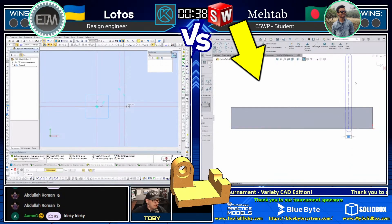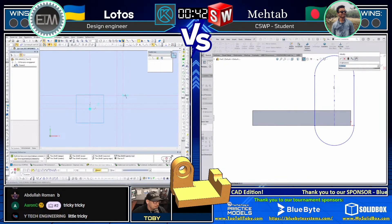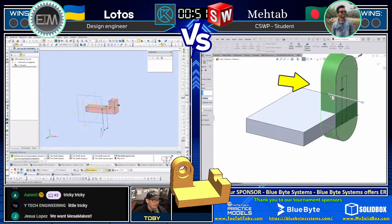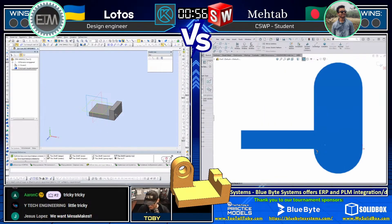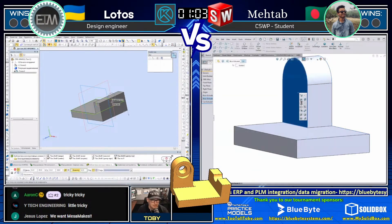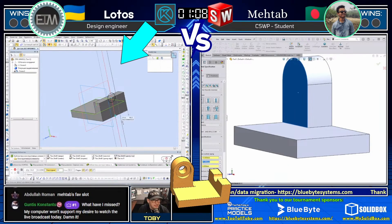Matab is already getting in there, creating his solid geometry — first blood. He's jumping into the slot command, which we love seeing on the Two Tall Toby live stream. Matab using that slot command — that's what we like to see. He's lopping that off with a cut on the bottom, which is very much a machinist-type approach. On the left, Lotos is using the original boss extrude as an L-shape — absolutely how I would have done it.